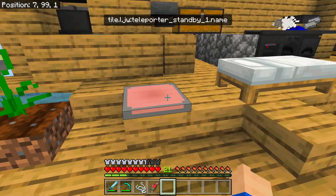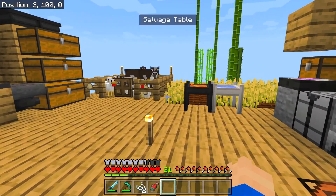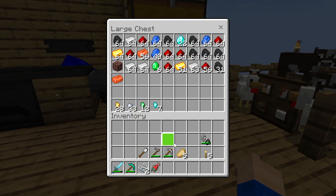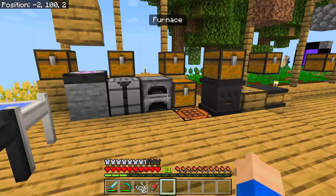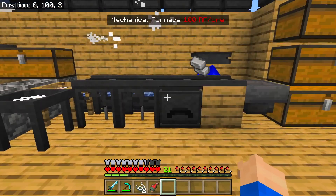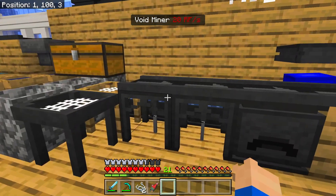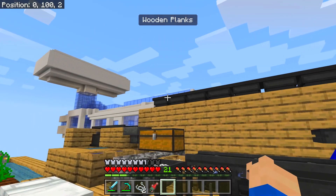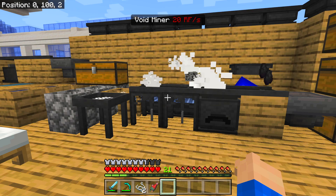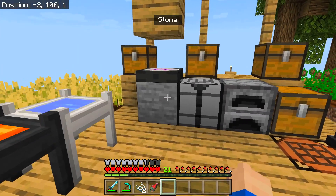I've added teleporters here so now we can get around. I was looking for ores - I've emptied a lot of this out and I'm thinking I need ore production quickly and I ain't got time to do the chicken thing. So what's better than one void miner? Two void miners! I made a few more cheap solar panels and now we've got two void miners. We doubled that up.